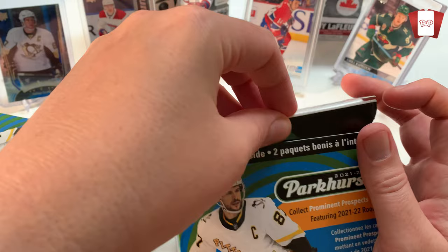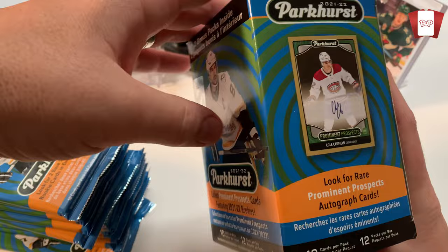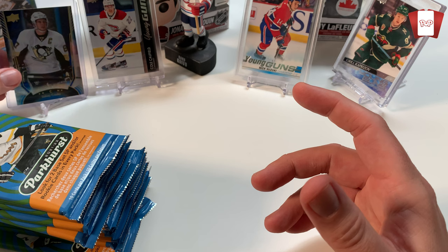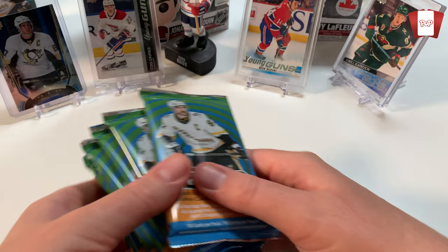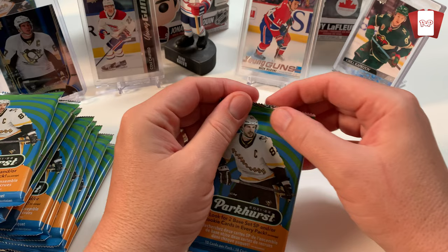If you like this type of content and you're new to the channel, I open up everything sports-related cards. I'm not just hockey though - hockey is a big part of what I do, but I do all kinds of stuff. There's some autos there - Cole Caulfield, wouldn't that be awesome? The packs kind of look like a spiral, like Austin Powers. Pretty hefty. We'll get into it.